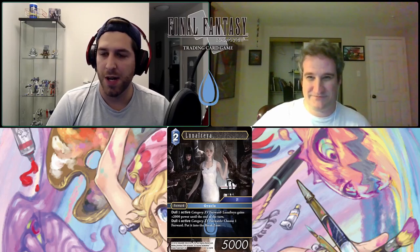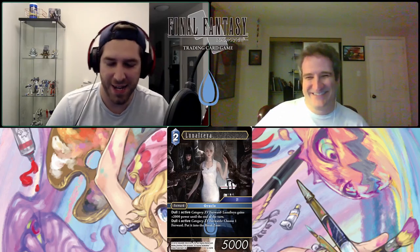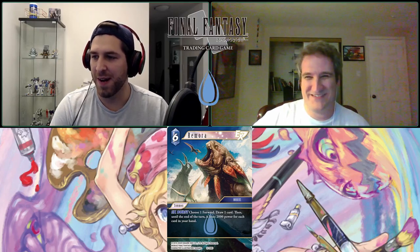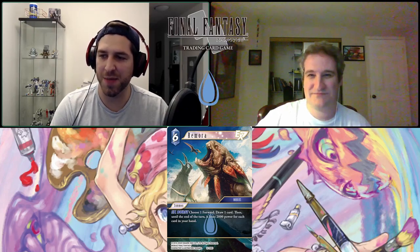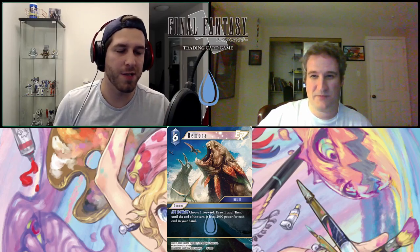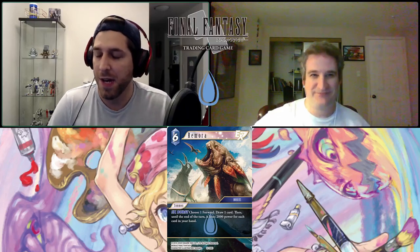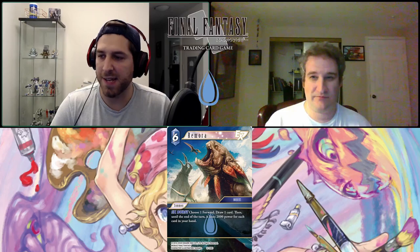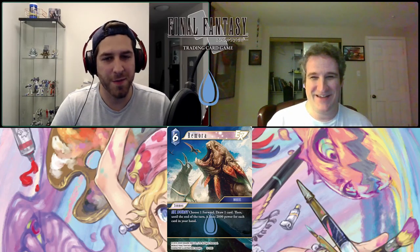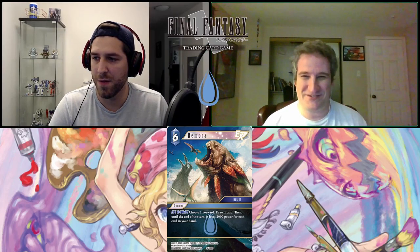Looking at the cards reviewed so far: you've got Yuna, I got Captain; you got Dusk, I got Minwoo; you get Lunafreya, I get Remora. So this is Remora — a six-CP EX Burst summon from Mobius. Choose one forward, draw one card, then at end of turn it loses 2,000 power for each card in your hand. You get to draw a card with it. It's good but the six-CP cost feels very against its effect. I don't think this is that good, but crazy artwork — it makes me want to play Mobius again.